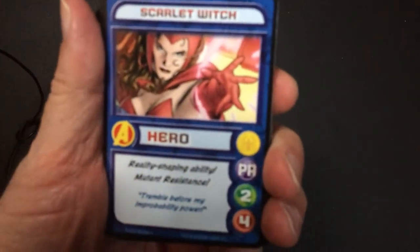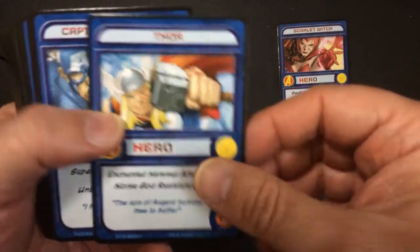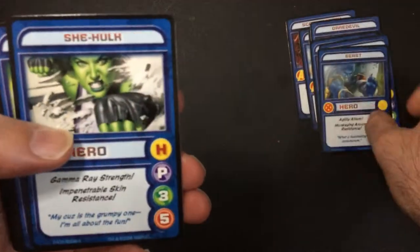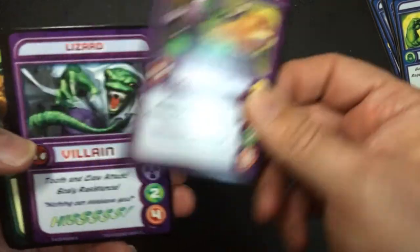Alright, 50-card set. Some hero cards here: Scarlet Witch, Thor - I have no idea what that stuff does - Captain America, Daredevil, Spider-Man, Iceman, The Thing, Beast, She-Hulk, Iron Man, Storm, Hawk. We have some villains: Doc Ock, Green Goblin.